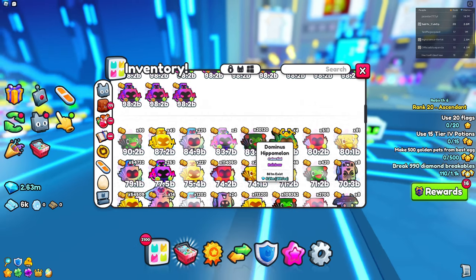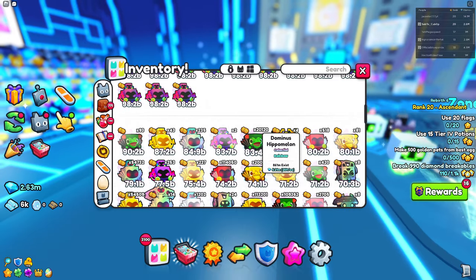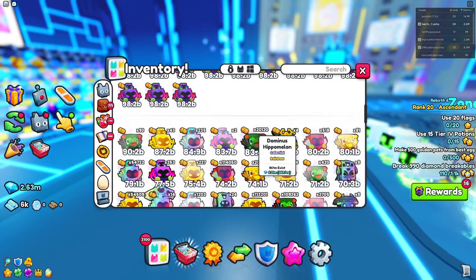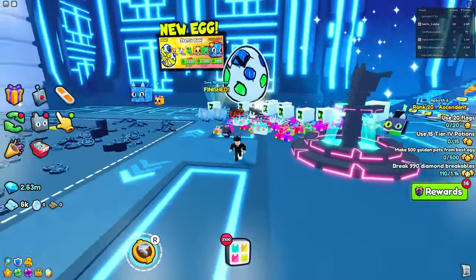As you can see, a Dominus Hippo Melon is worth 200 each — this thing was worth around 1k before. If you have a large quantity like I have right here, you're going to make a ton of money. Stat pets are a great way to actually make gems if you're looking for better ways to get rich.